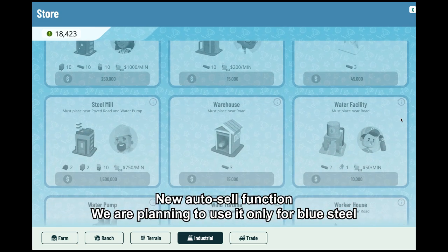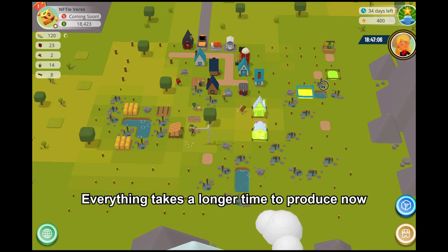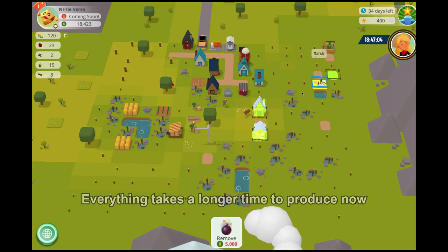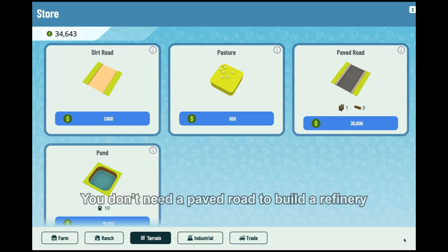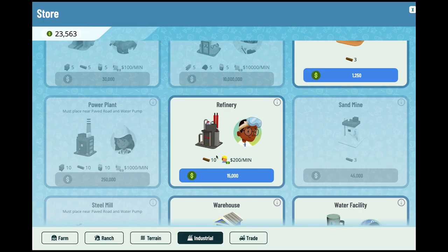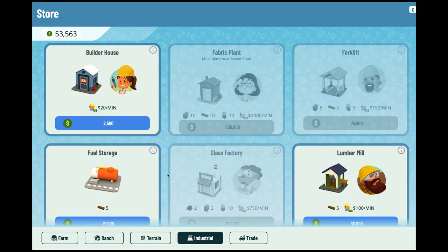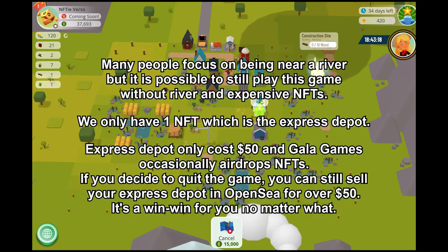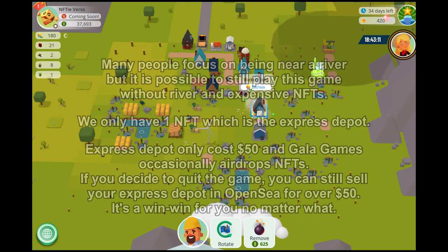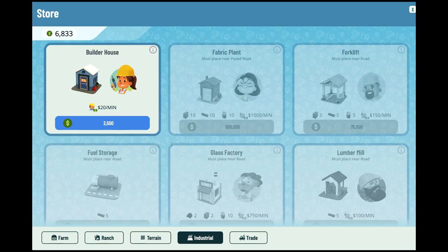There is an auto-sell function — we are planning to use it only for our blue steel. Everything takes a longer time to produce now. You don't need a paid road to build a refinery anymore; we made this huge mistake building that initially. After we realized that, we cancelled our paid road and built a normal road followed by the refinery.